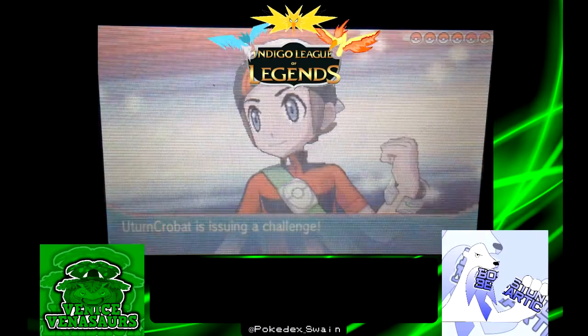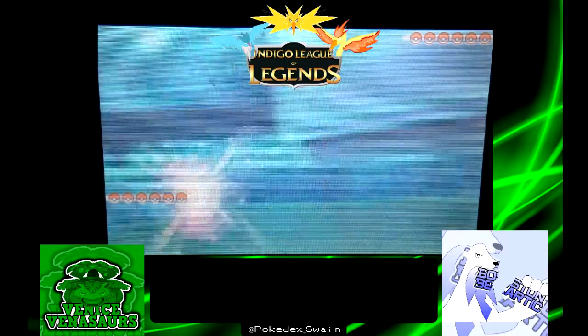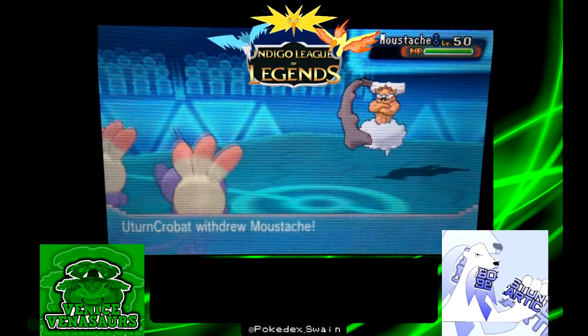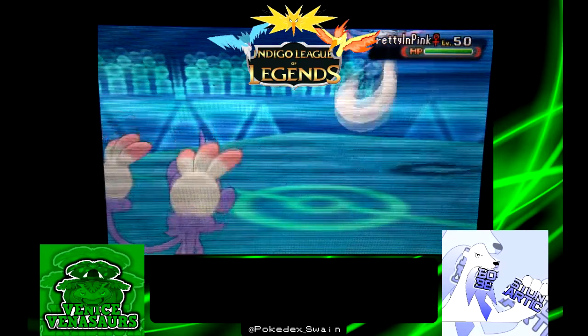I wanted something that could take hits from the likes of Crobat and Mega Metagross if necessary, also being able to hit back and most importantly set up the Toxic Spikes, because I knew he would probably be bringing Tiflosion given how much it threatened my team. I did start off with Ambipom just because of the ability to have good neutral coverage, and if he switched into Metagross I would love any extra damage on Metagross that I could get.